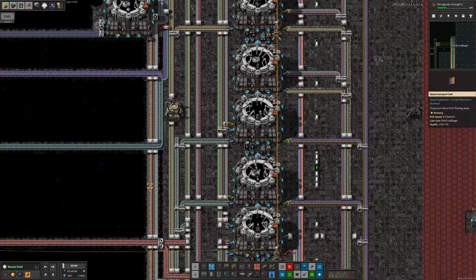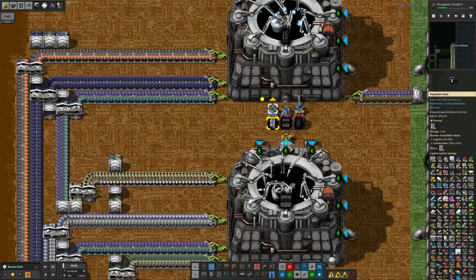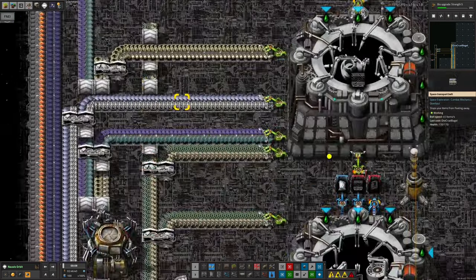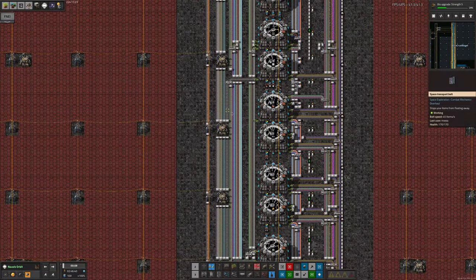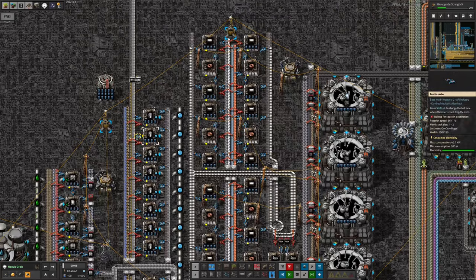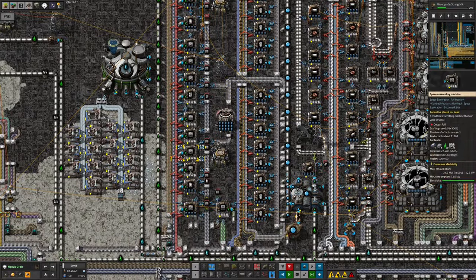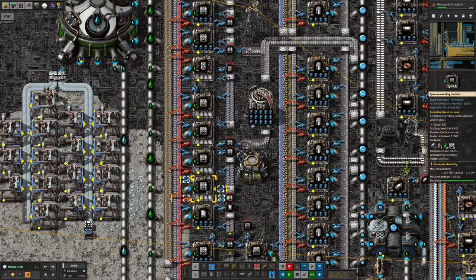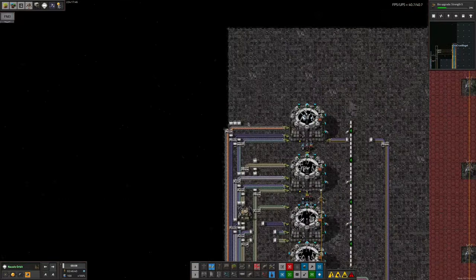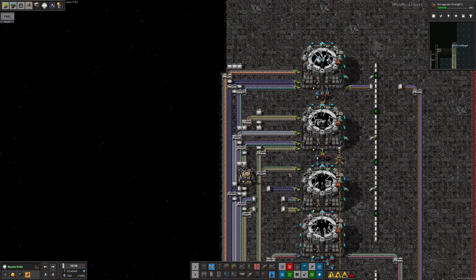Everything else was already pretty much available on the bus, so it wasn't too difficult to get all this being put together. I have brought the underground space belts and the space belt splitters in by bot, which I feel a little bit guilty about, but they're only required in relatively small quantities and my patience has certain limits. I did bring the belts themselves in by belt from down here — they're being made as part of the science, so I've tapped off the top of the space science and just taken them. The undergrounds and splitters are just being made down here. Maybe next time I'll do it properly and just make them on site, since we've got pretty much all the things we need up here.